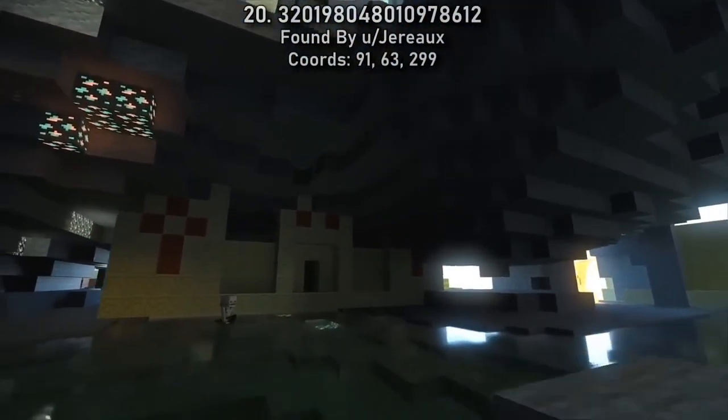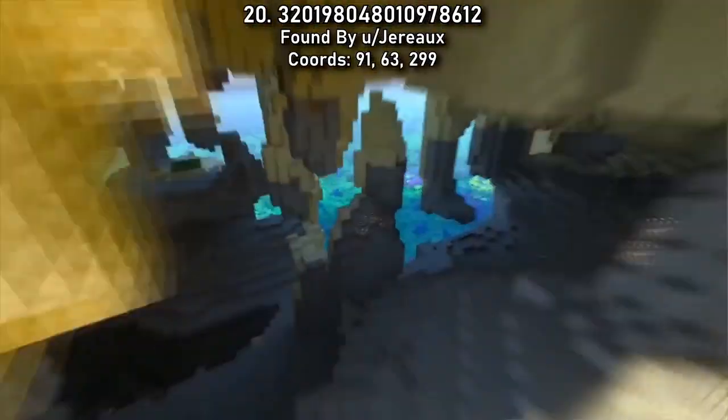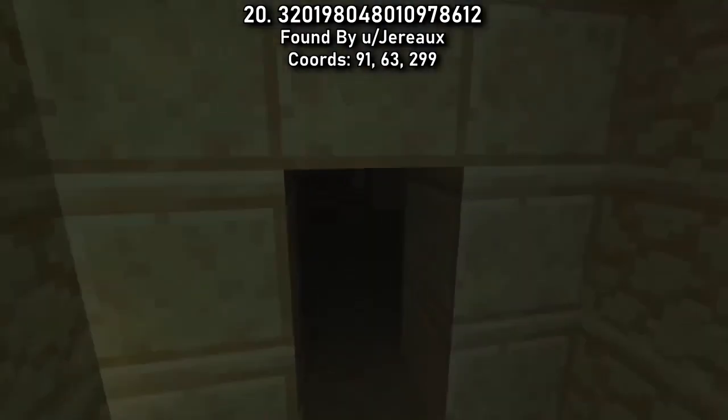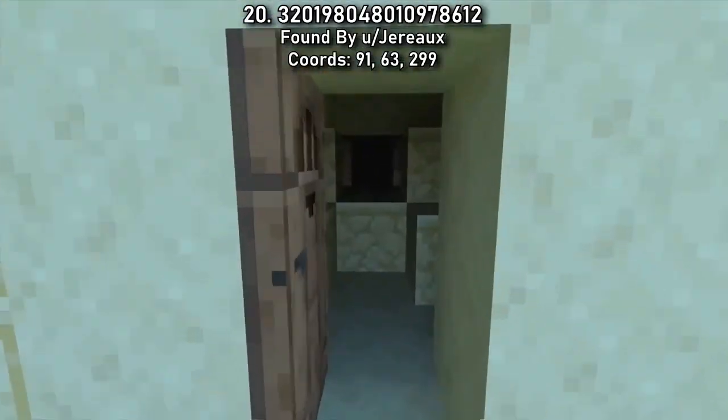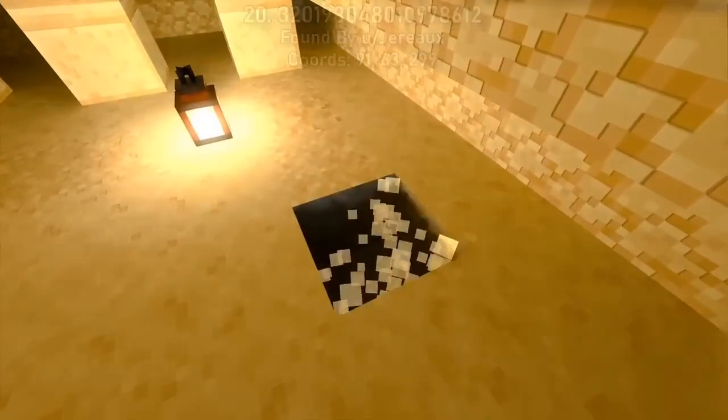Here's another seed with suspicious sand in a suspicious location. Venture down to the bottom of this village's exposed cave to find a temple hidden away at the bottom of the cave, even attached to one of the houses. The house basically leads you directly to the secret room.